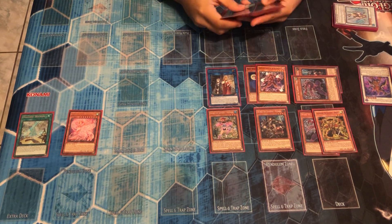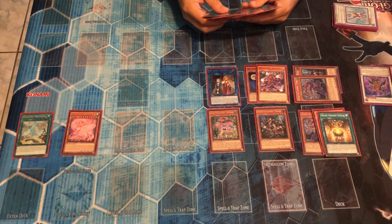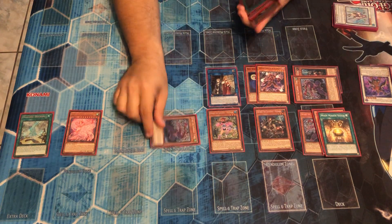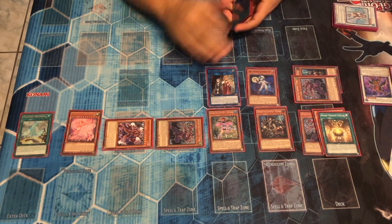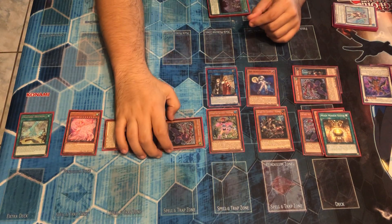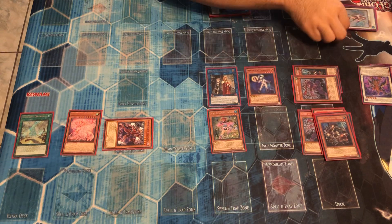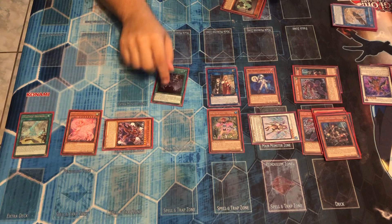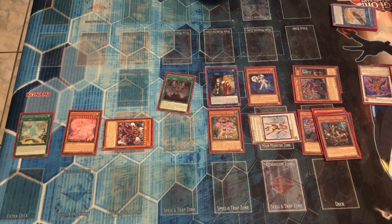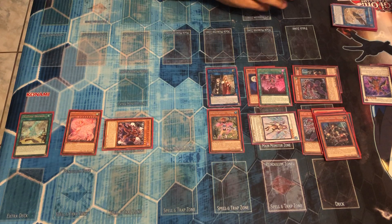You're going to activate Noble Knight Eastfold's effect by sending Moon Mirror Shield to your Graveyard. Then you're going to summon another Fuma from your deck, and when Fuma is summoned you can summon your Legendary Six Samurai. Then you're going to make your World Chalice. This card is too strong. Then you're going to add your World Decade Monstrosities. We're going to leave that in hand and not worry about it for now.